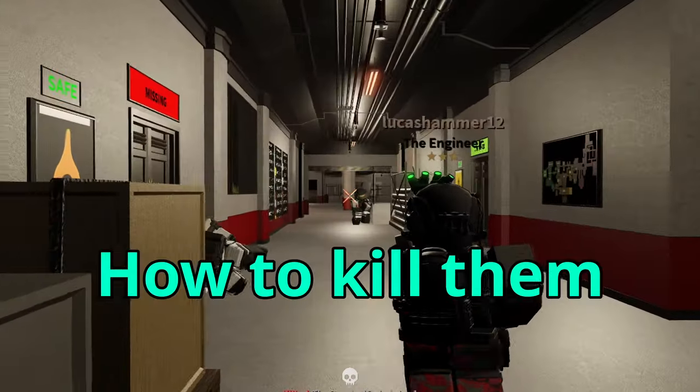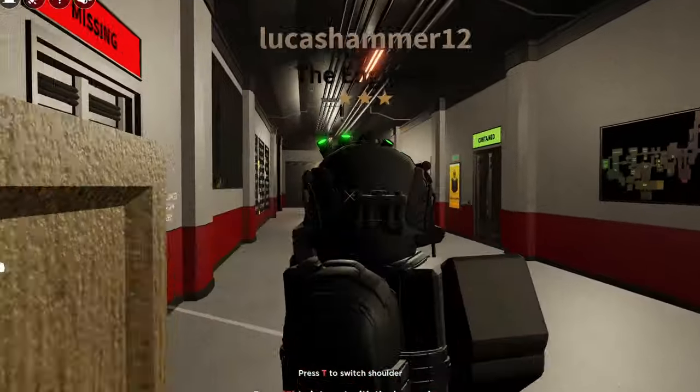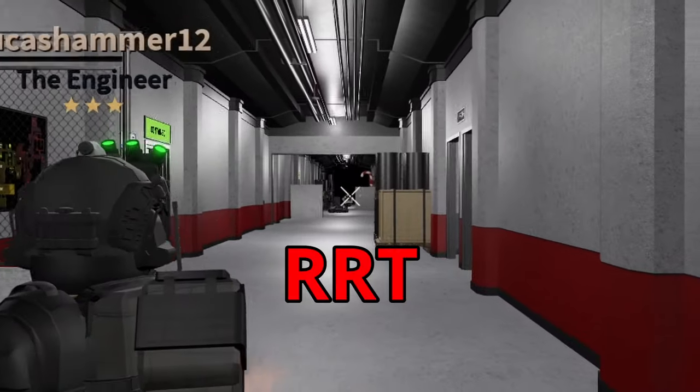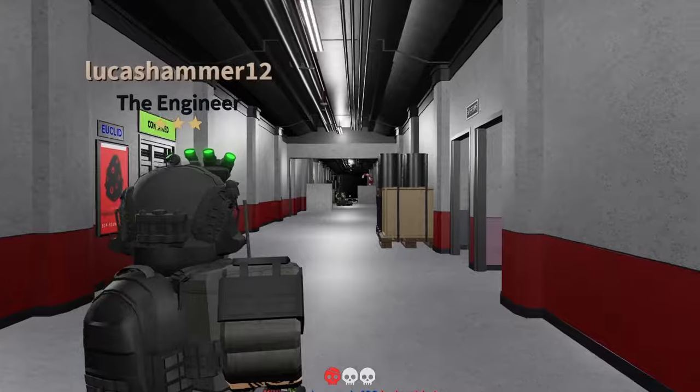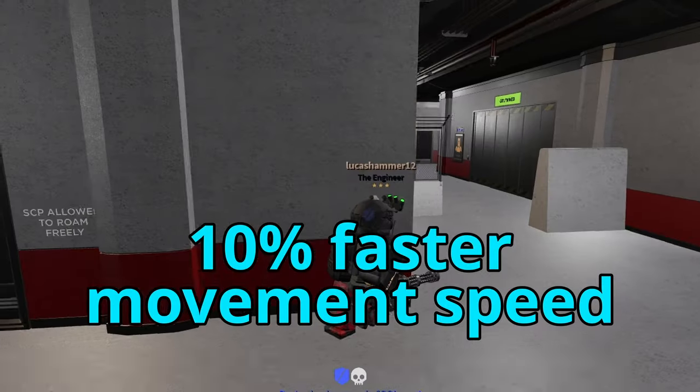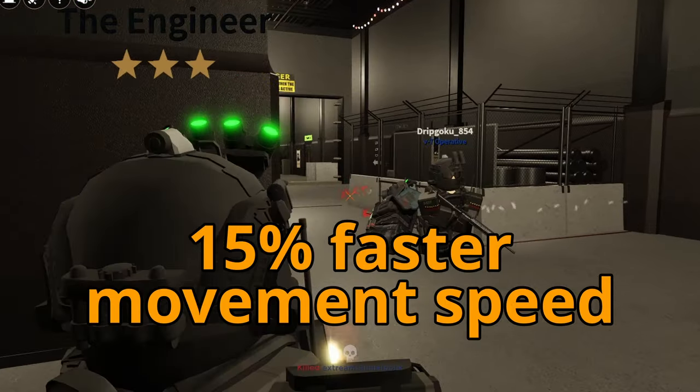The last main combative team is RRT. We won't say a lot on them, but for your knowledge, their team perk is a 10% faster movement speed by default, and 15% with upgraded RRT.